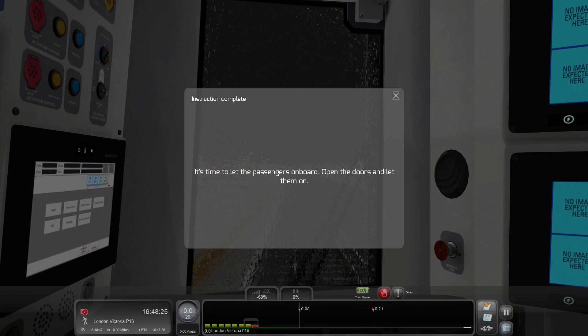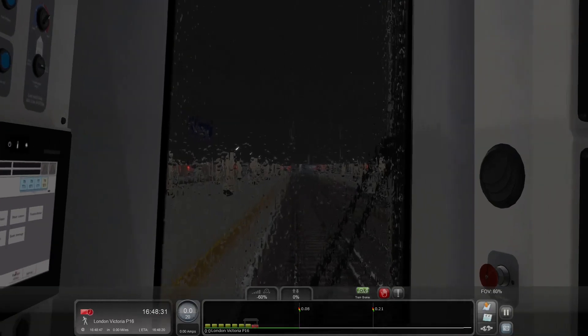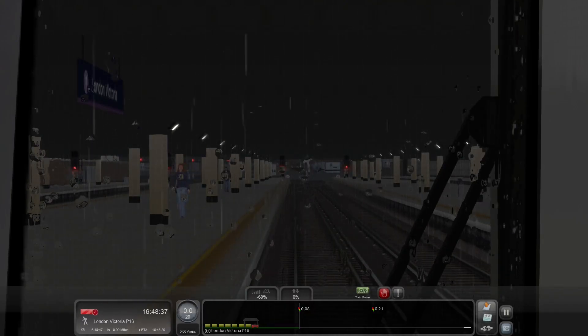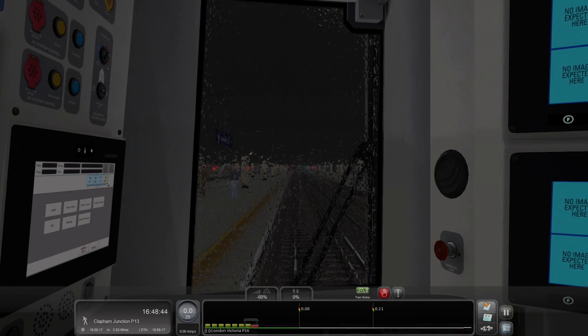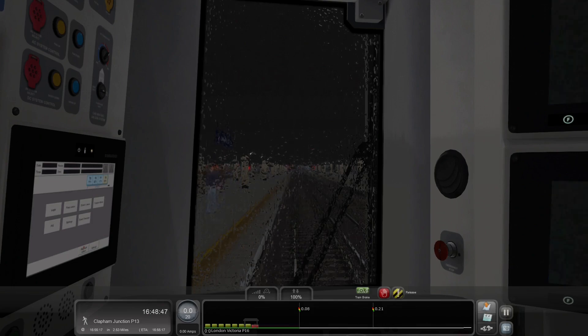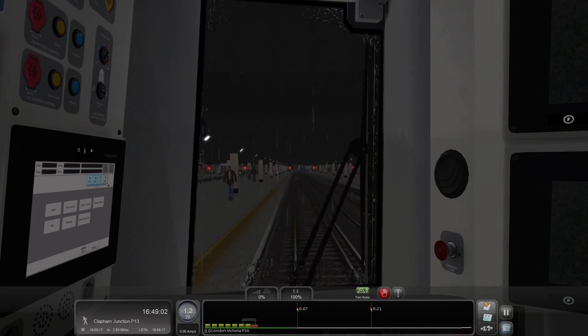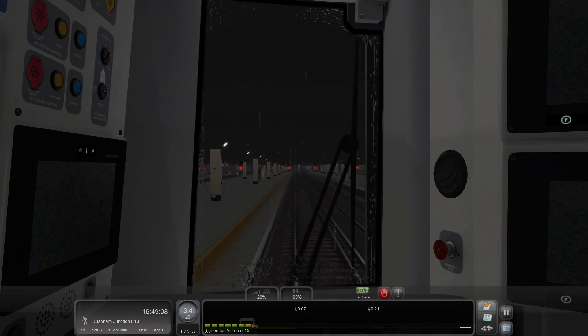Let's bring the HUD up. You can see it is 4:48 in the afternoon and our signal ahead is red. Ready to depart - thank you very much. Since we have a red, we're not going to be able to do much. Let's do the AWS self-test. The Q key has been fussy for that lately. I'm going to move up to the signal slowly and hope that it clears on its own. I need to be at Clapham Junction at 4:55, so it should be clearing shortly.